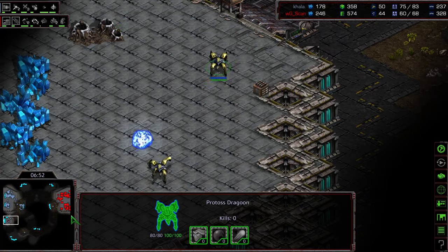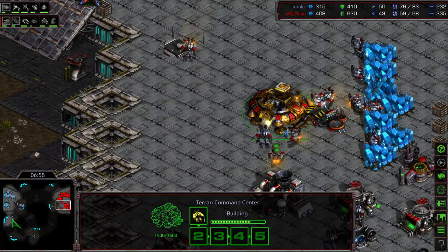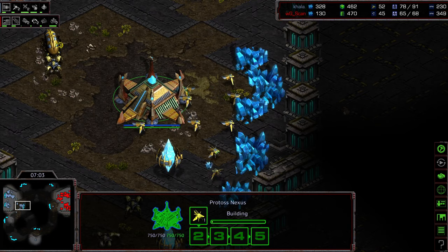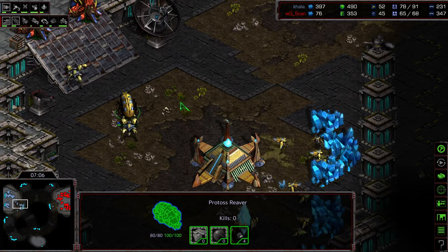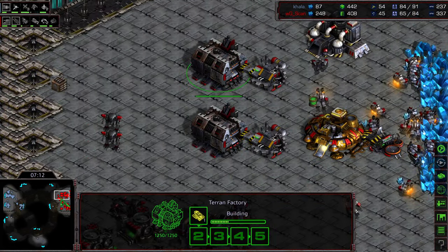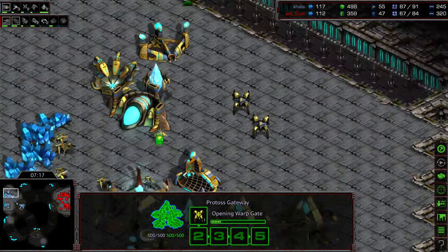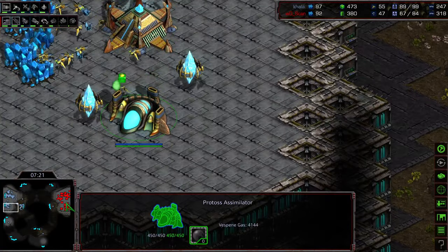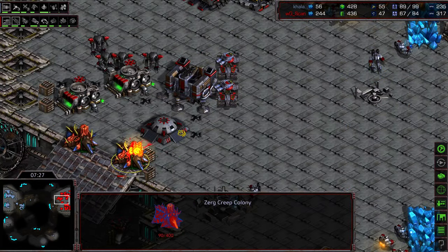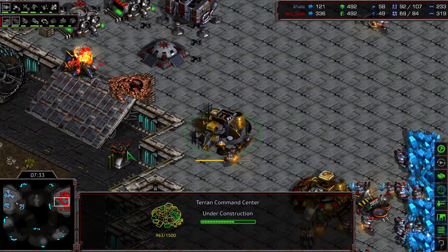That might make Kala play a little bit more cautiously with his shuttle play and reaver, basically allowing Scan to sit back and do his thing. Scan going ahead and getting missile turrets along that bottom corner just in case. The nine o'clock base SCVs are taken care of and cleaned up. I think this reaver is mostly there to provide some defense against vultures or anything else sneaking into that corner.